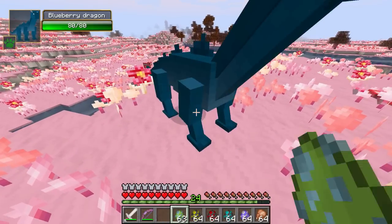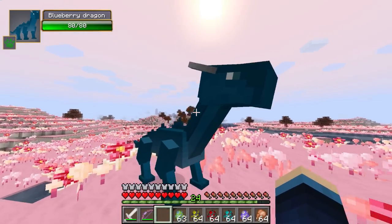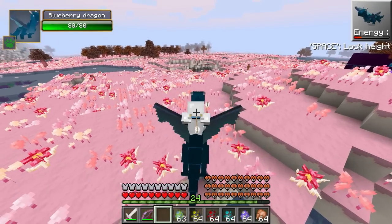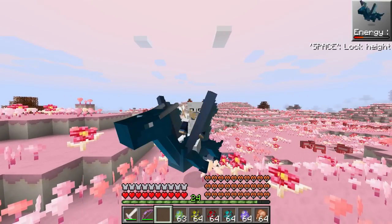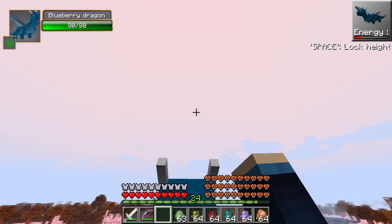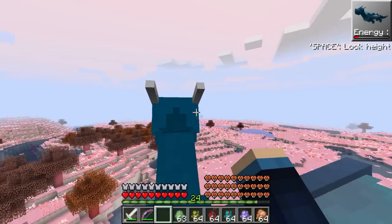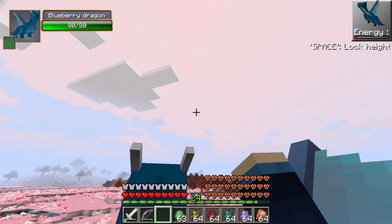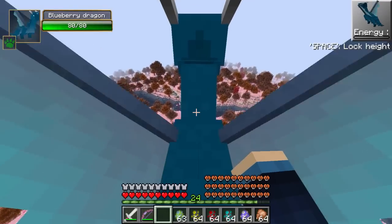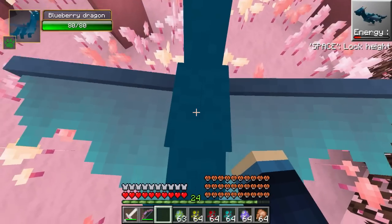Next up is the blueberry dragon — another rideable mob. Just right-click to hop on and those wings start flapping. It's like riding a smaller ender dragon. You can fly by looking up to go up and down to go down, but you can only stay airborne as long as you have energy. When the energy bar runs out you'll come hurtling straight back down toward the ground instantly — so be careful when flying at great heights.